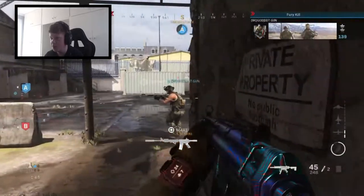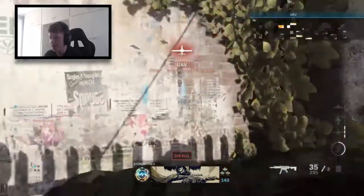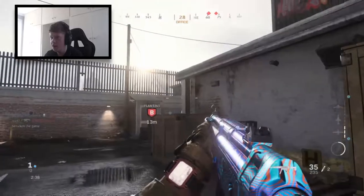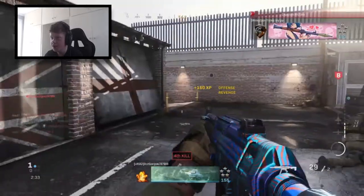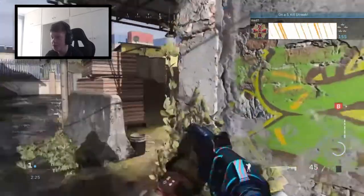We've got 80 plants as well — it would be nice if we could try and plant B and win this round. But they're all up top and my teammates aren't even pushing the bomb right now, which is annoying me. Why are we not all rushing B? This is what I hate about pubs sometimes.